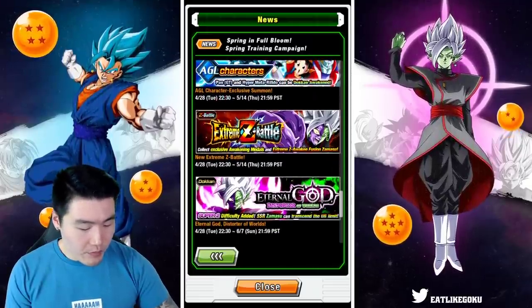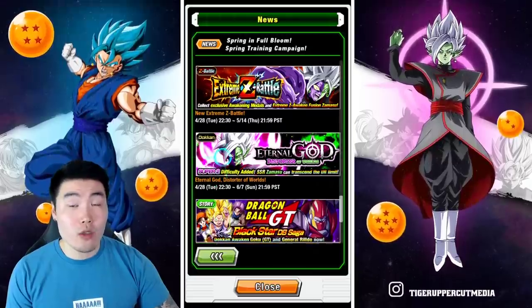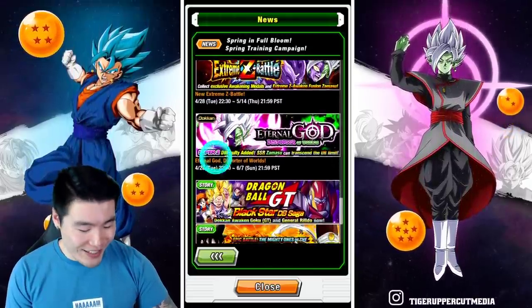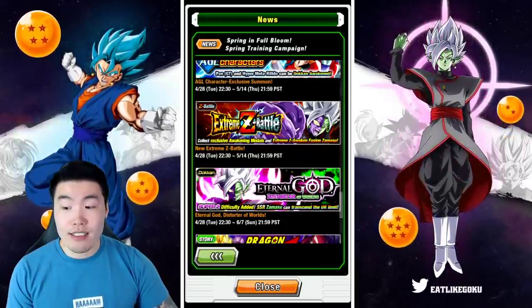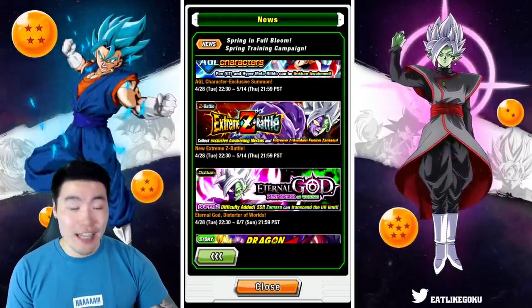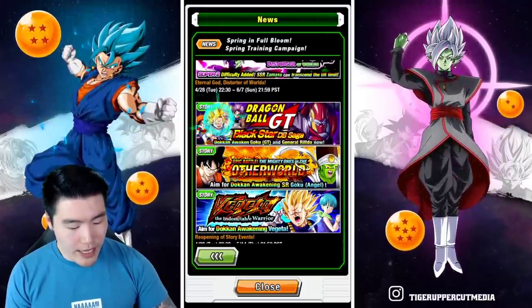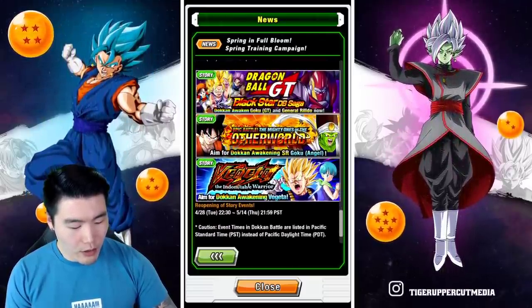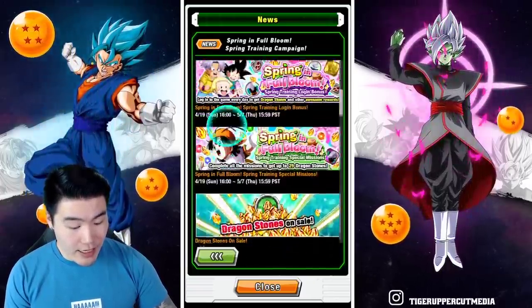There's the actual Extreme Z Battle event. The Dokkan event for the Zamasu will be available every single day during the event, and that's coming on the 28th — so in about nine days from now, end of the month. And then we have the return of a few story events: the Black Star Dragon Ball Saga, the Otherworld event, as well as the Counter Vegeta. And that is it — those are the events.